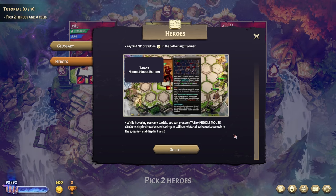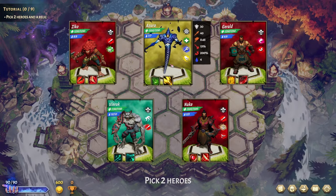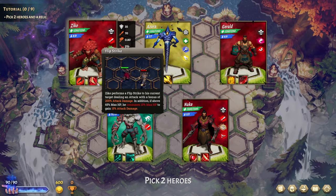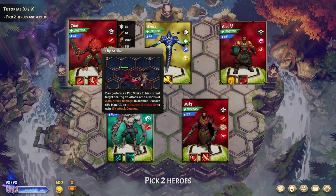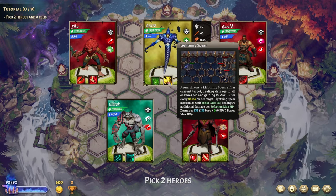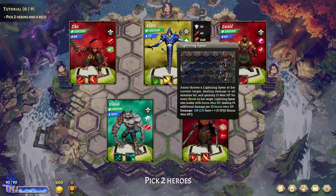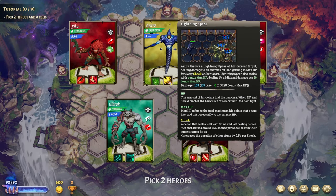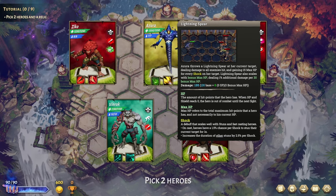We're picking two heroes. We have Zico, Azura, Gerald, Vinrak, and Naka. Gerald gains 1% lifesteal per 4% missing HP and performs a flip strike for 200% attack damage. He likes getting hurt. Azura gains 1 spell power for every 150 max HP and throws a lightning spear dealing damage and gaining 15 max HP per shock on target. She shocks and stuns — the lightning spear also scales with bonus max HP.